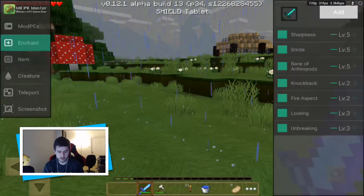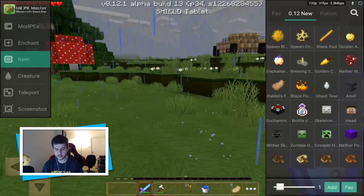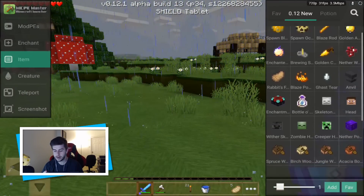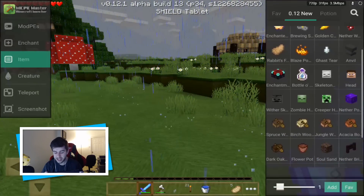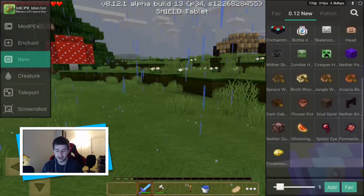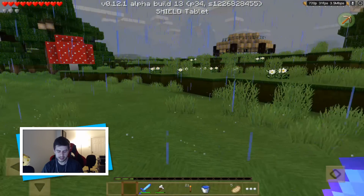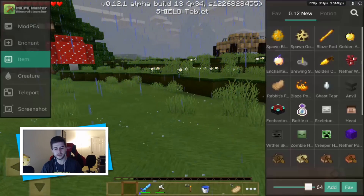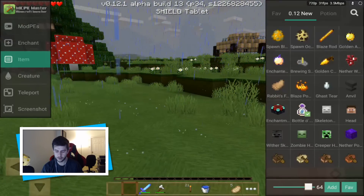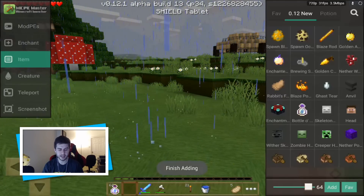Going into Items, these are all the new 0.12 items: Spawn Blaze, Blaze Rod, Golden Apples, Enchanted Golden Apples, Brewing, Golden Carrots, Nether Warts, Enchanting Table, Bottle of Enchantment, heads, all the new boats, and everything you can think of. At the bottom there's an indication bar. If I wanted 64 of an item I can add it — it even gives you a notification telling you it was added. That's how simple it is.